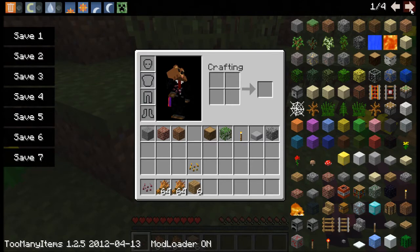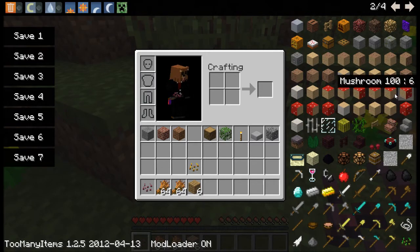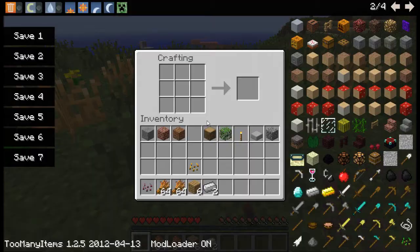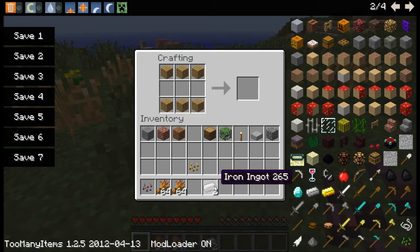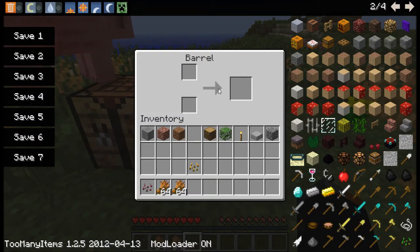We will need six planks and two iron. Just place three on the top, three on the bottom, one iron on each side — like so — and just place it down, as you can see there.